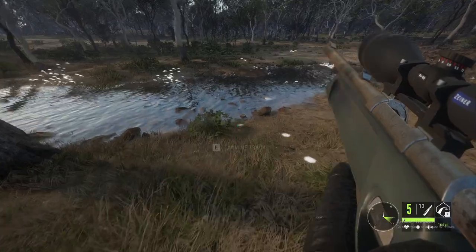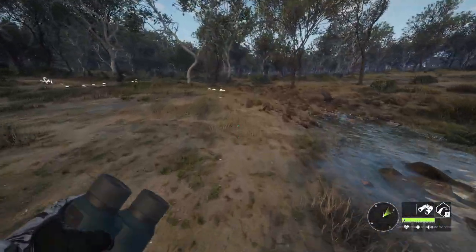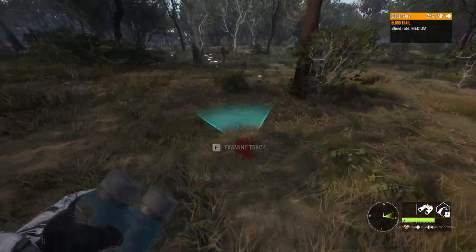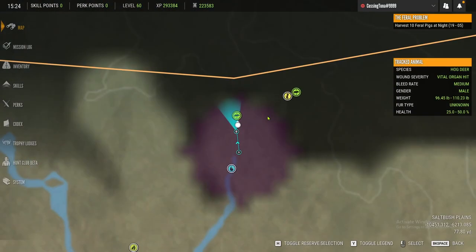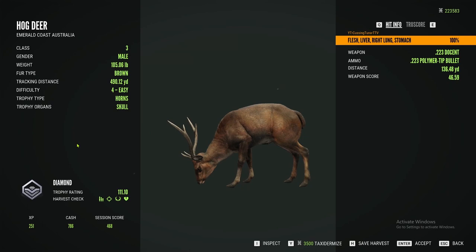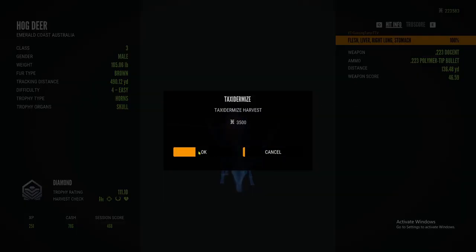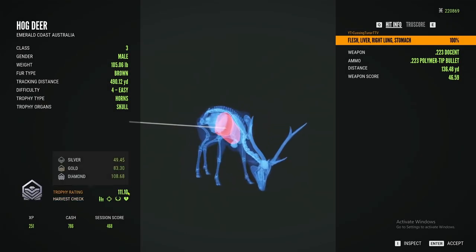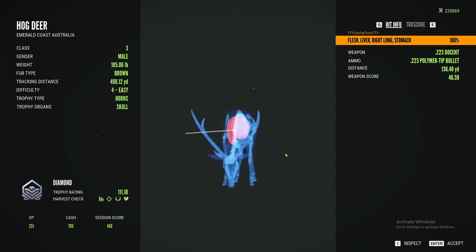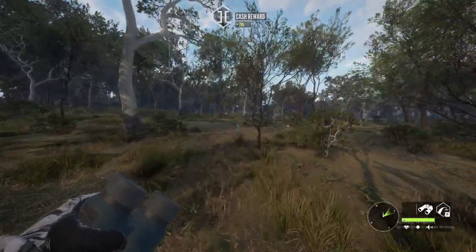He should go down, I hope — and we got vitals on the hog deer. We just gotta find the path it took. Oh there it is — had to find the path the hog deer took. Ain't no way, bro — I got a diamond hog deer! Level eight is diamond. Oh wow, that's level four — no wait, it's diamond! We took him with the 223 base game gun. We got a diamond hog deer — dude, that is awesome! I was not expecting that at all.